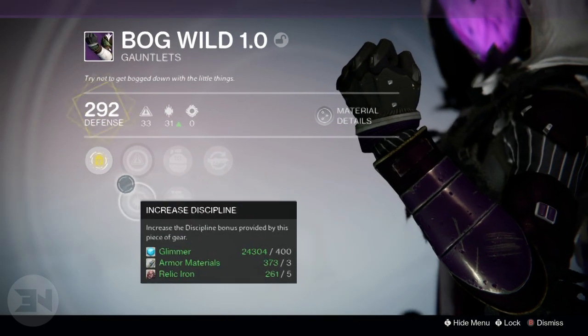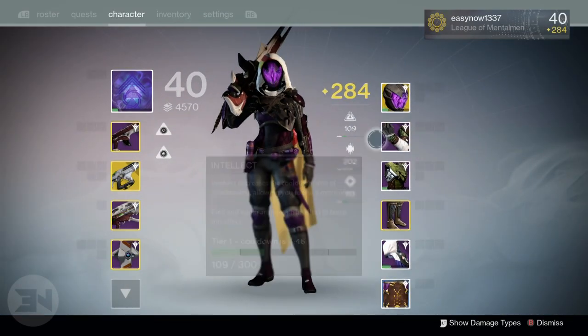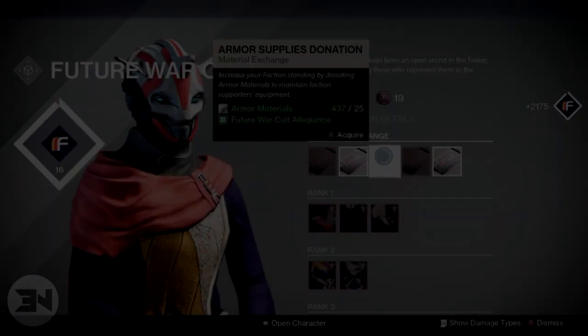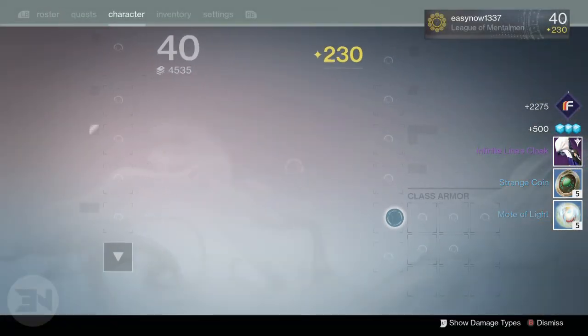So once you're at a high enough level, you get all these drops which are unwanted by your main character but still have a very high light level. You want to put them into your vault, go to your second character, level them up, get some random legendary armor — whichever ones you want. I just bought all mine — and then you infuse the weapons and armors from your main character.